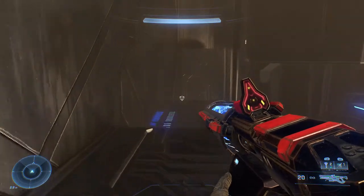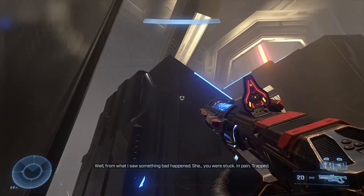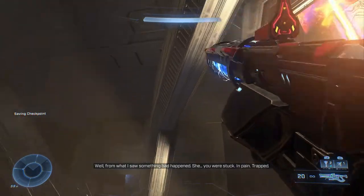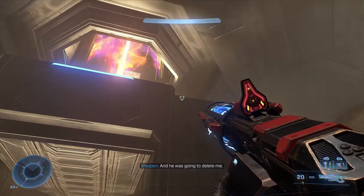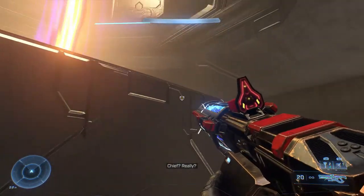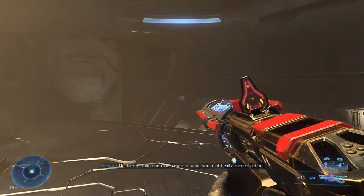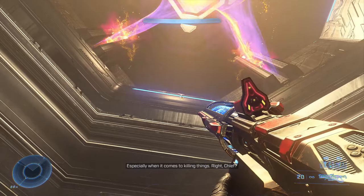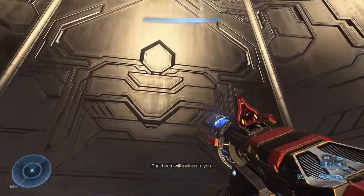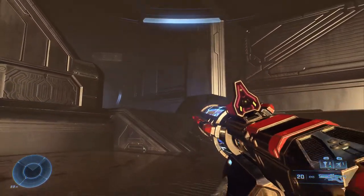Notice we're going all the way around here to the end, then grapple up to the corner. Notice that I was clambering there — grapple up, clamber up, grapple there. Don't get near that flame thing, that will take you out. Notice the blue lines — that's where you want to aim to grapple here and here, and we're done grappling.